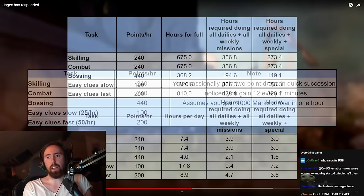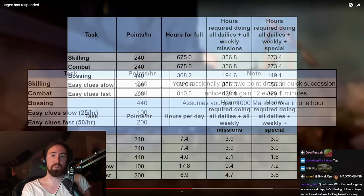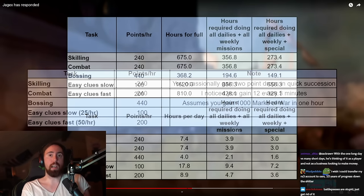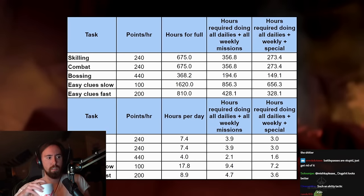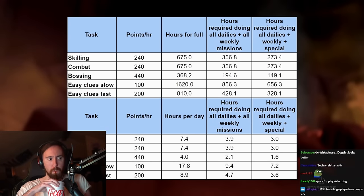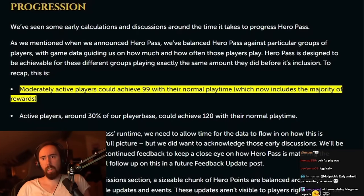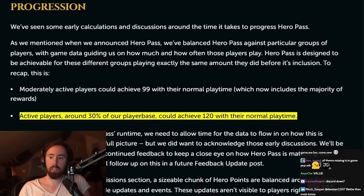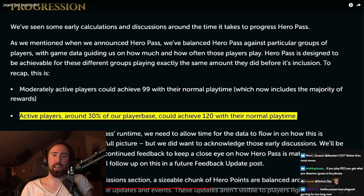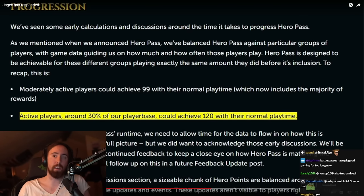Jagex is not yet adjusting progression rates — logically, adjusting them would lower the value of the boosts. Even completing every single mission plus additional special missions, it's still going to take 1.5 to 3 hours per day. Jagex says moderately active players could achieve level 99, and 'active players' — 30% of the player base — would be able to complete the entire battle pass with their normal playtime.